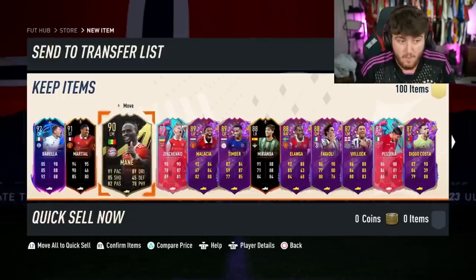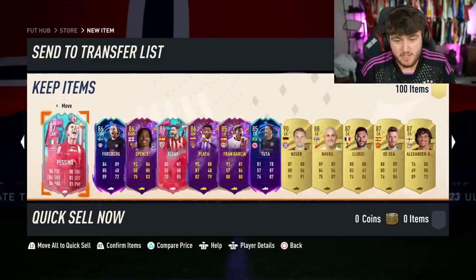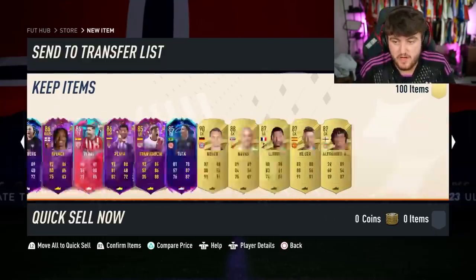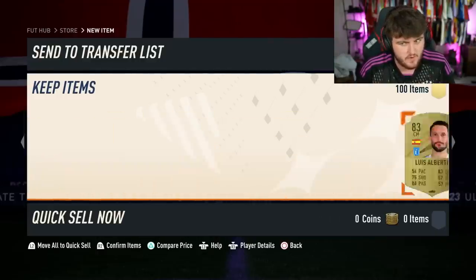Inform Mane, Martial, Zinchenko — some high rated fodder there already. That's a good set of special cards right there. We've got 18 specials so far in the first two pages, and obviously we have the danglers as well. That's 26 walkouts so far.